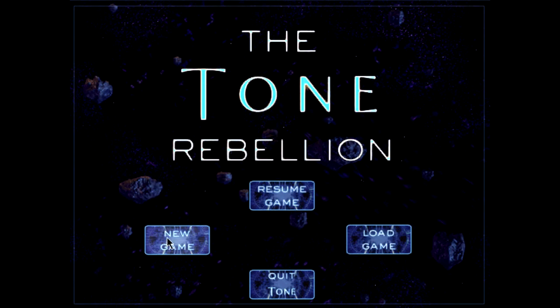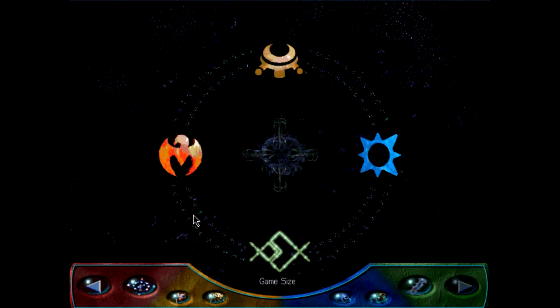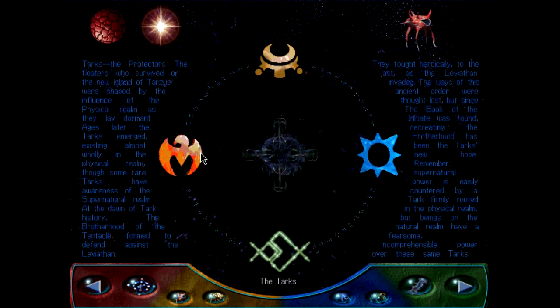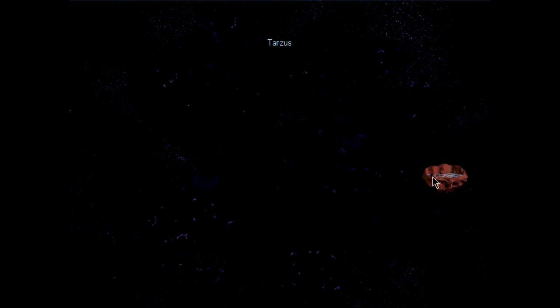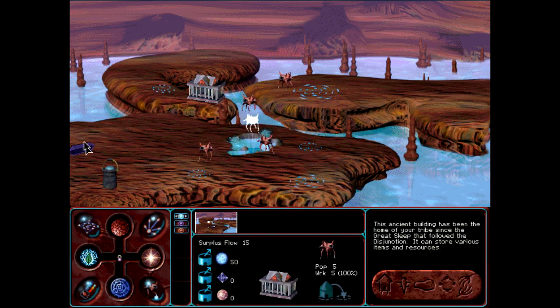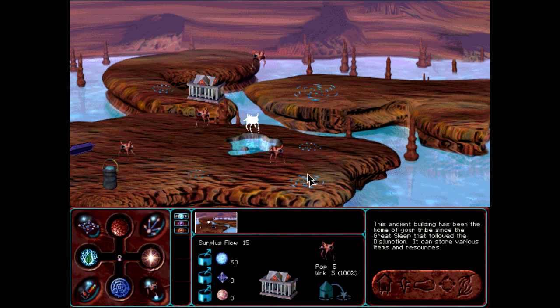All right, here we go with a little game called the Tone Rebellion. This is a 1997 game from Jason and Todd Templeman. They had a company called the Logic Factory back in the 90s. Before this, they had a game called Ascendancy. Apparently that game was just so full of bugs it didn't do very well. This game doesn't seem to have really any bugs to speak of — at least I didn't encounter any as I played. It's very playable. I didn't have to do anything special to get this running in Windows 7.